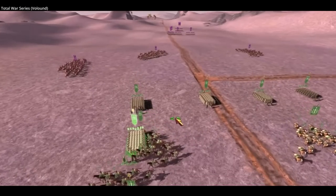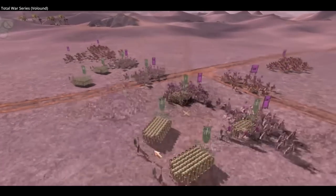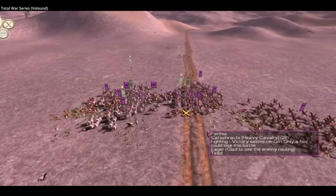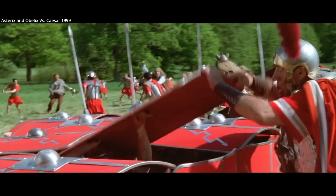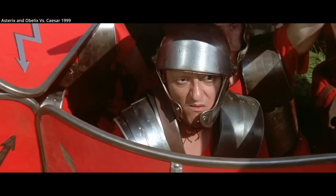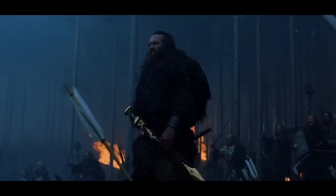The Testudo formation is by no means invincible. It can be weak against fast cavalry, for example, that can rush the formation before it can reassemble to counter a flank or a charge. Again, the formation restricts the use of swords and pilum.